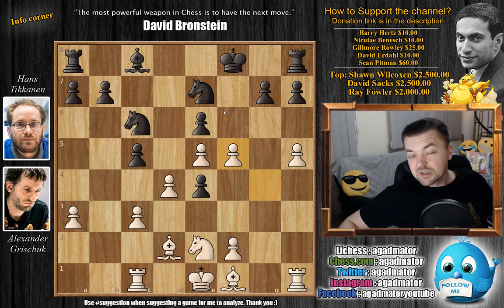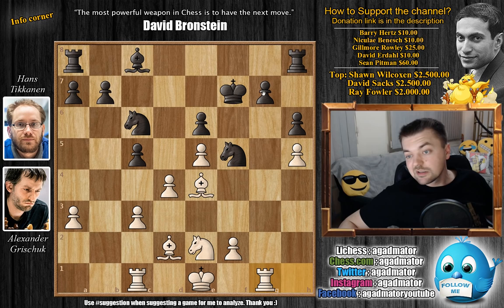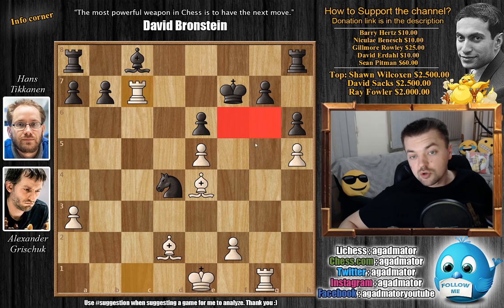So we have Knight captures on f5. Bishop to g2 — now Grishuk is ready to recapture the e4 pawn. We have h6 finally by Black, and now Bishop captures on e4. King to f7, preparing to bring the Rook into the game. Rook to g1, and now comes Rook to d8, pressuring this d4 pawn. There was the possibility of capturing on d4, as Black is attacking the d4 pawn twice. But there's a problem — if you play c captures, c captures, and you go after the pawn with Knight captures, Knight captures, then you face the very unpleasant Rook to c7 check.